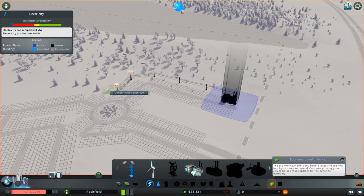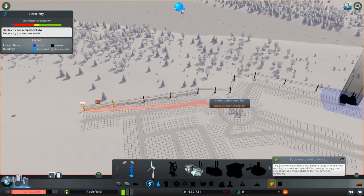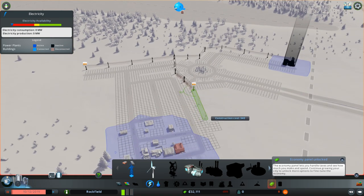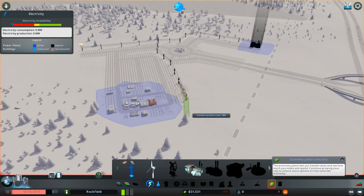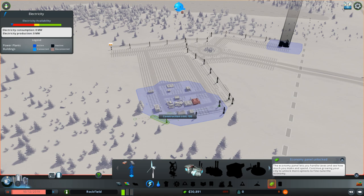We're going to quickly build a power line across most of this section here. What you're able to do is actually cut through things — you can cut through like that, right over the road, and the road is still accessible to everyone else. You're going to want to make sure everybody has access to electricity. You're going to have a lot of problems if not — electricity is important, and water is obviously going to be important too.